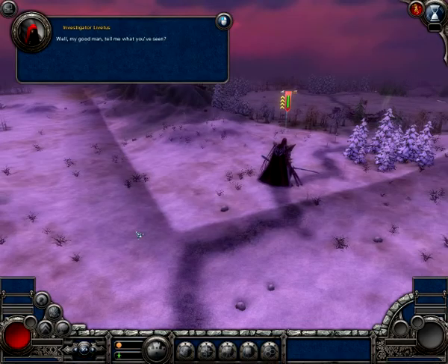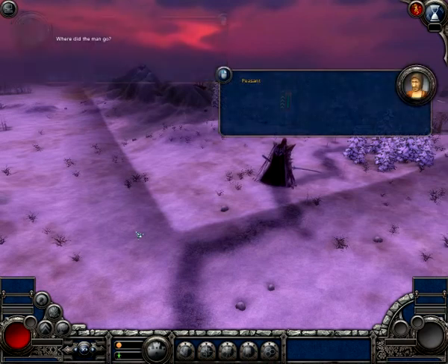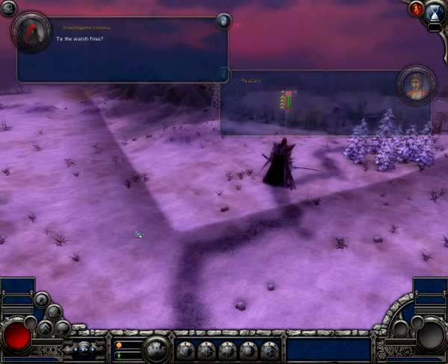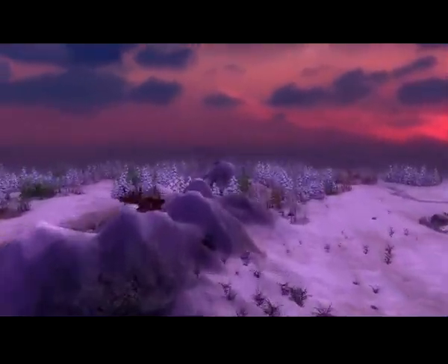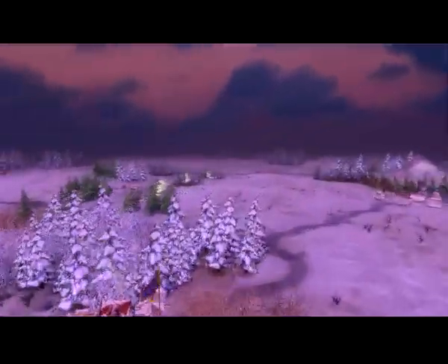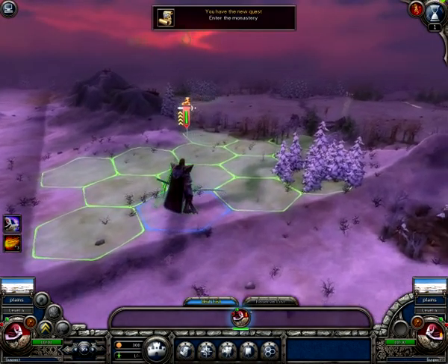Hi everyone, this is Ruin's turn for our bug fix for the Inquisitor mission for Elven Legacy. I'm going to skip some of these conversations and go direct to the point to show you that the bug has been fixed regarding how the shadow gives a countdown timer to the hero as well, ending the mission around 5 turns. Here's how I made a solution for that.